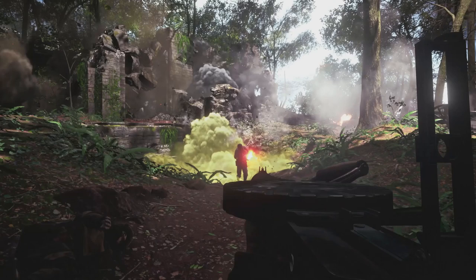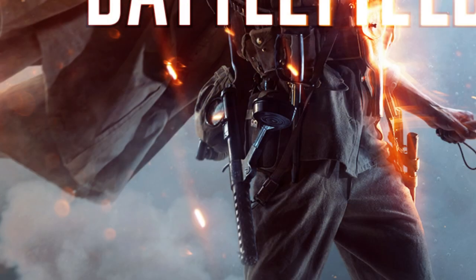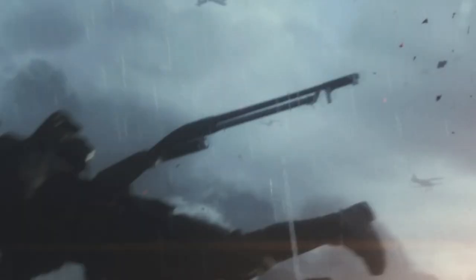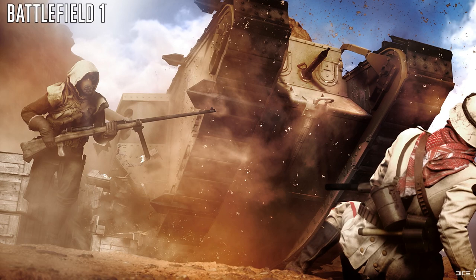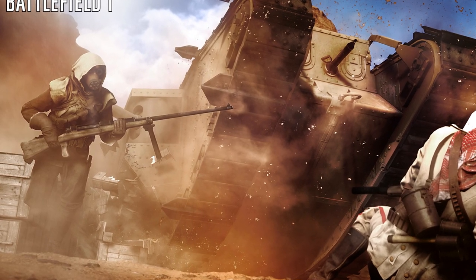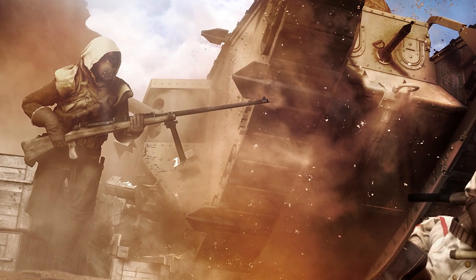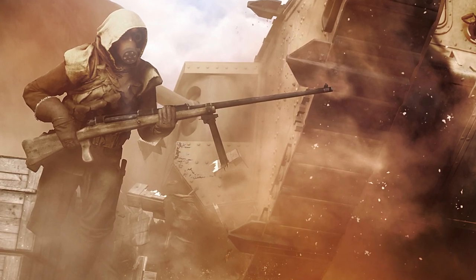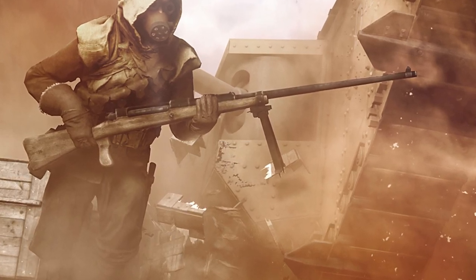Some weapons seen in the videos: the Lewis machine gun, the Colt M1911, the Gewehr 98 rifle, the MP18 in the key art, the Mauser C96 in the key art, the M1917 shotgun in the trailer — otherwise known as the trench gun — and also what looks like a Tankgewehr 1918, which according to Wikipedia was the world's first anti-tank rifle designed for the sole purpose of destroying armored targets. It has a bipod, so perhaps you have to deploy it before firing — it looks pretty massive and would be almost impossible to fire accurately from the hip.